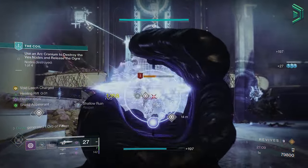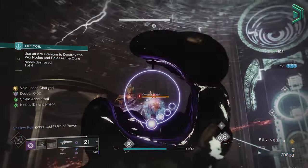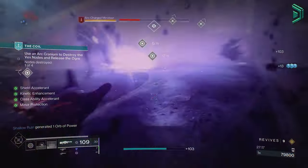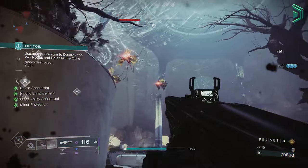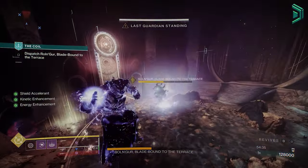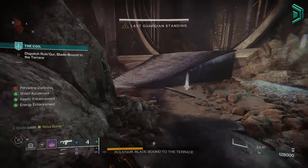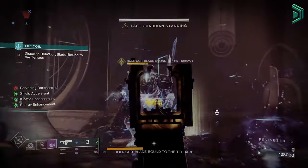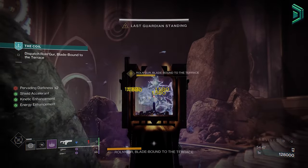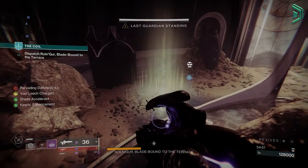Don't expect the build to be 100% efficient every time, because missing a grenade throw or making some bad life choices will not be very forgiving and you will have to wait a little longer for those abilities to recharge. I actually took this build into the Coil activity this season — all my teammates died and used all the res tokens, forcing me to painfully solo the last tier boss using this build, capped 20 under the recommended power level with fireteam scaling enabled.